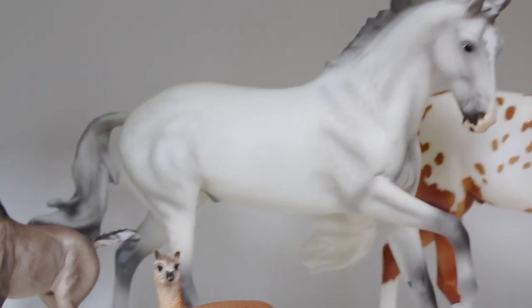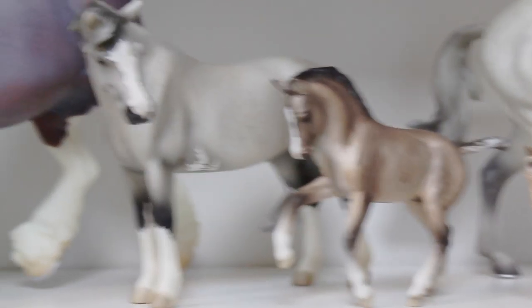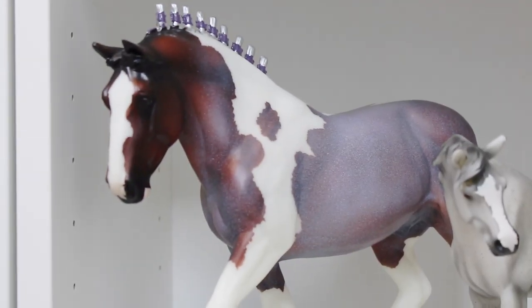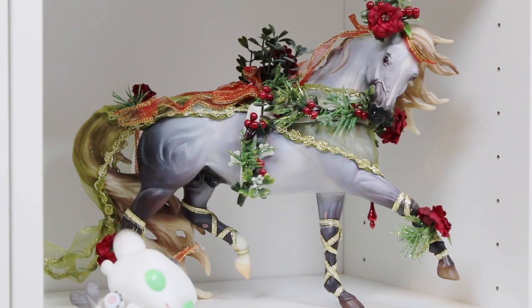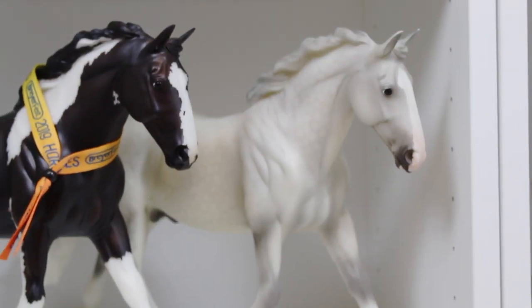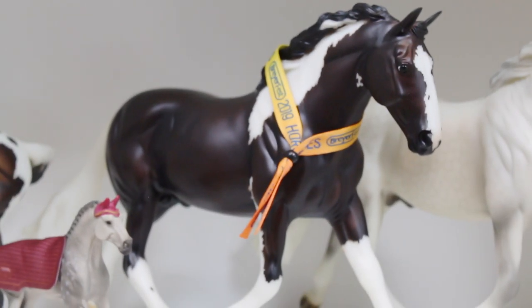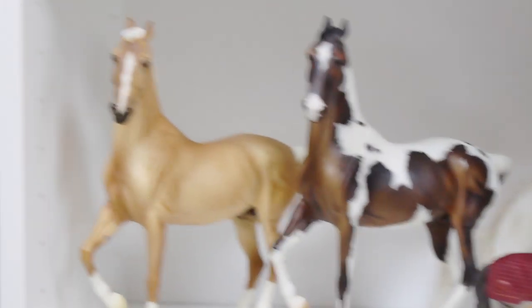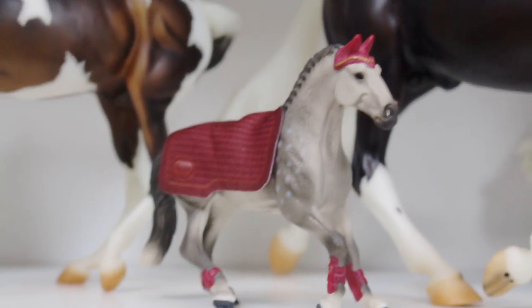Here we have Luke aka Luke Skywalker, another small alpaca, and here we have Ewok and Jin aka Jin Erso. Right here we've got Nitro aka Nitro Circus. Noel — my very first Christmas bean, a true OG. Here we have Irish aka Luck of the Irish and his best friend Oliver. Right here we've got Cathawari and Wrecker aka Wrecking Ball, and a very fancy boy.